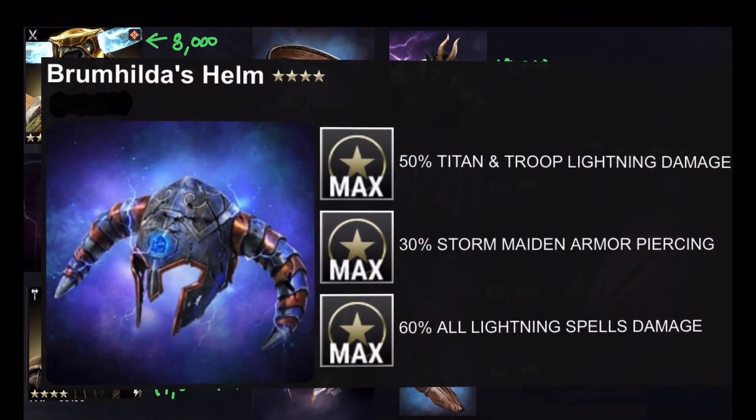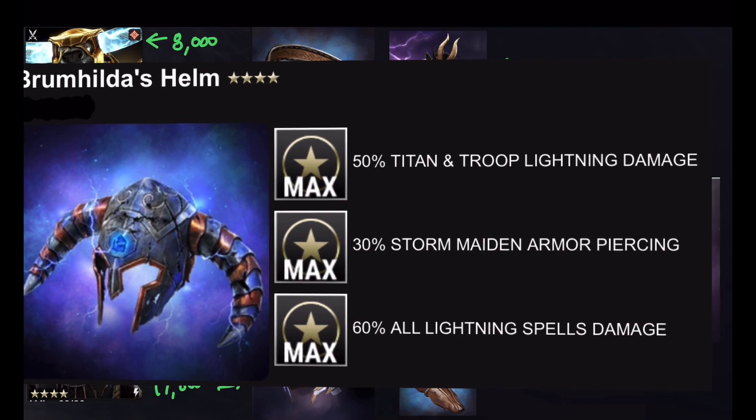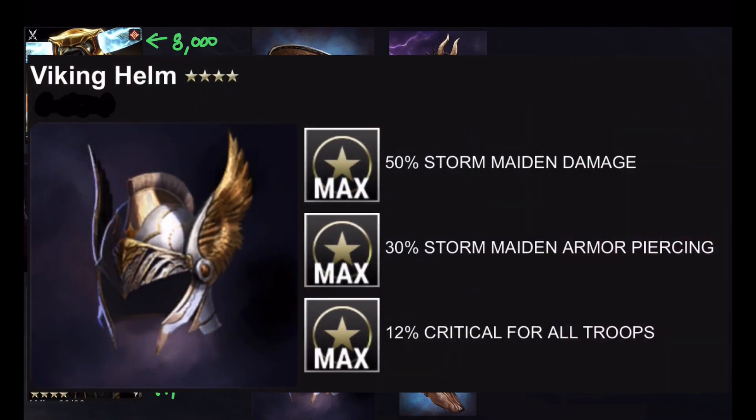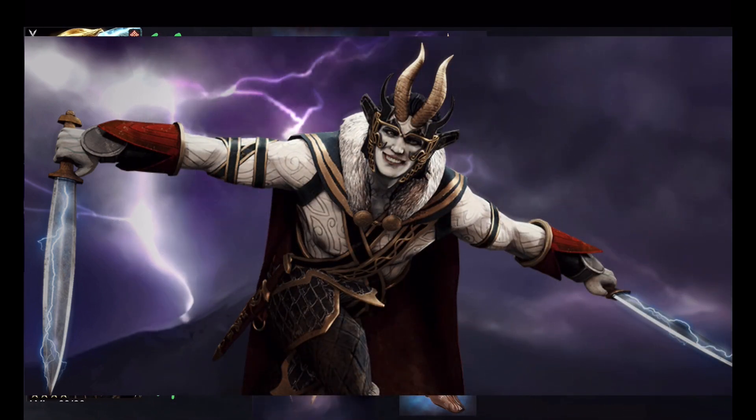At 15,000 souls you've got Broomhilda's Helm: 50% titan and troop lightning damage, 30% Storm Maiden armor piercing, 60% all lightning spell damage. This relic is actually useful for the titan we got in this event — Loki. At 17,000 souls we're going to get the Viking Helm: 50% Storm Maiden damage, 30% Storm Maiden armor piercing, 12% critical for all troops. Not a horrible relic, but not one I see myself using in the build with Loki. At 19,000 souls you get the God of Mischief himself — Loki. We already covered his skills and prestige skills, so let's move on.